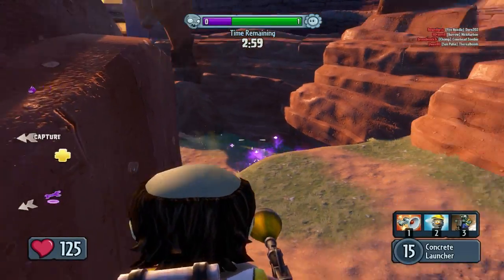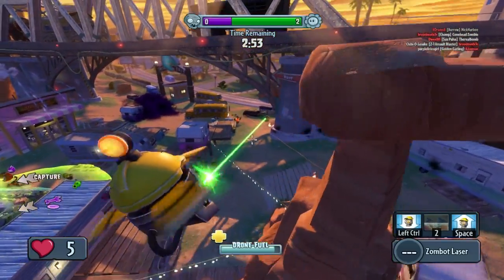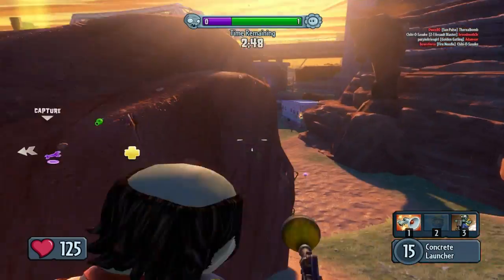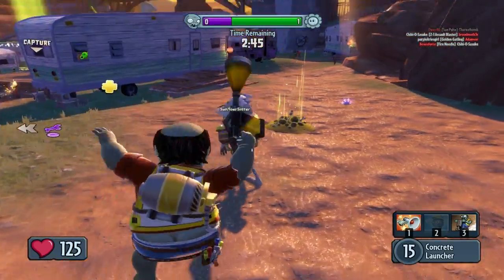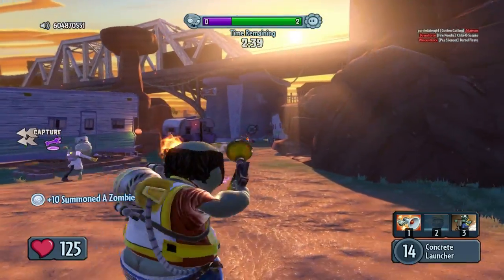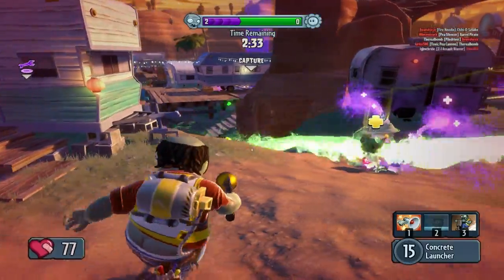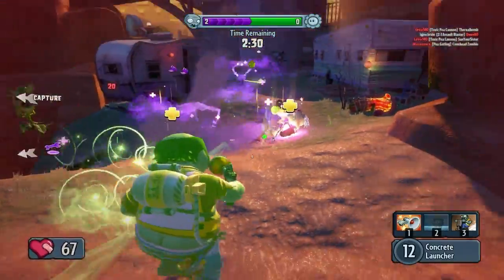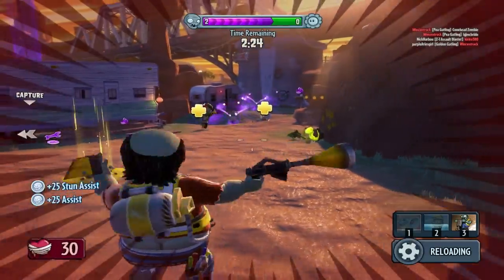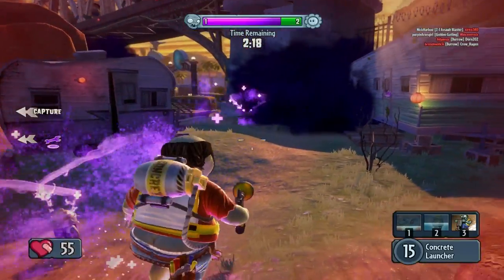Multiplayer is where you'll spend the majority of your time in Garden Warfare. Players are broken into two teams — the plants and the zombies. Each team has a handful of classes available from the start that each feature their own unique abilities. There's the typical team deathmatch and capture the flag game modes, but there's also a mode called Gardens and Graveyards, which tasks the plants with defending a location from the zombies for a set period of time. If the zombies overrun that location, the plants are pushed back to the next defensive point. If the zombies overwhelm the plants at the last defensive position, the zombies win. If the plants hold out for the allotted time, they win. It's a lot like the Rush gameplay mode found in the recent Battlefield games.